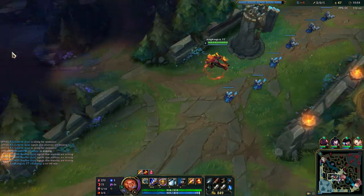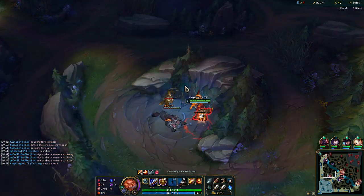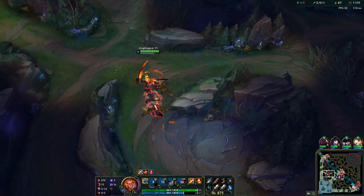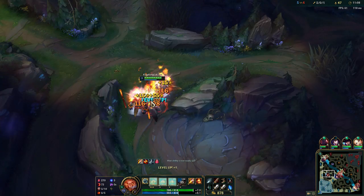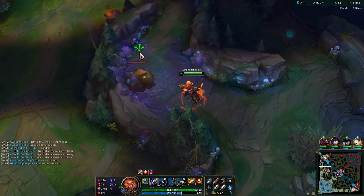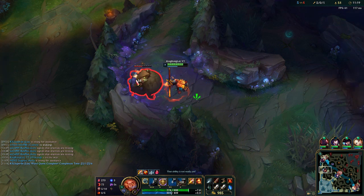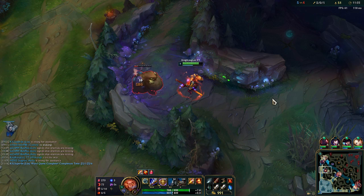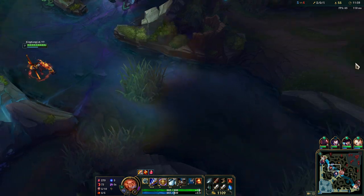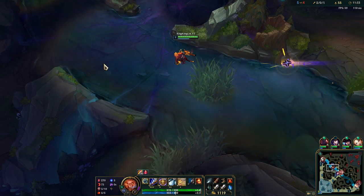Pulling the camp towards the next camp — the Golem Camp — to save some time. Putting another point into E for that sweet attack speed. What's really cool with Nimbus Cloak is you can smite and get a movement speed boost to be faster for the next camp.